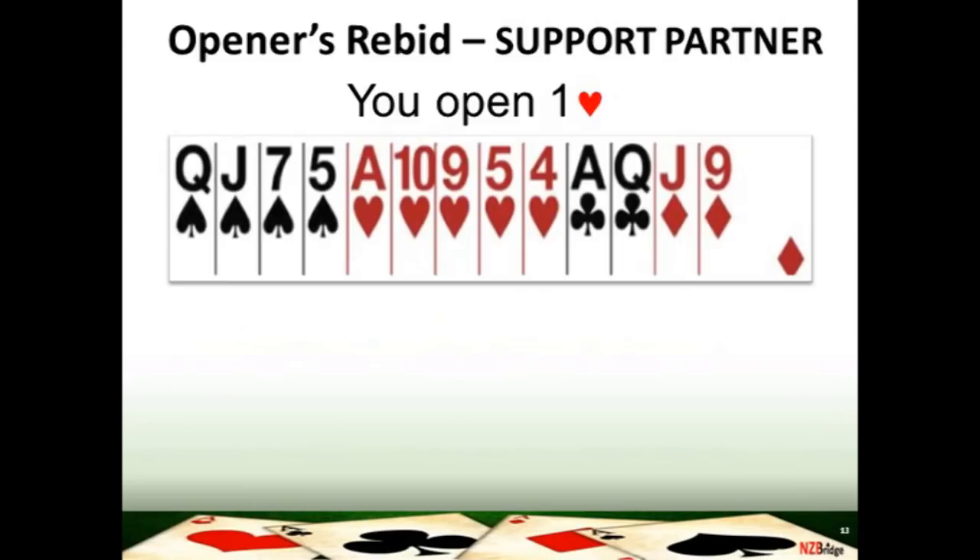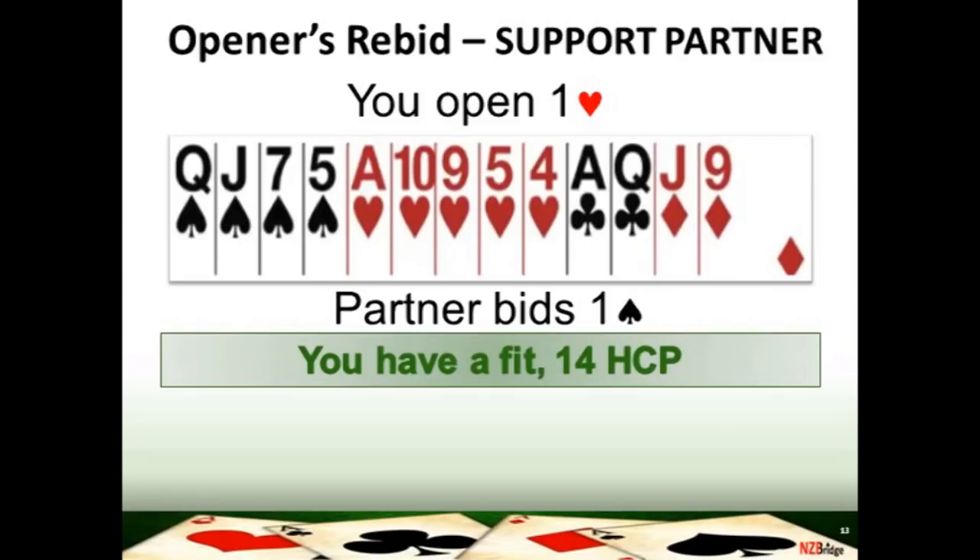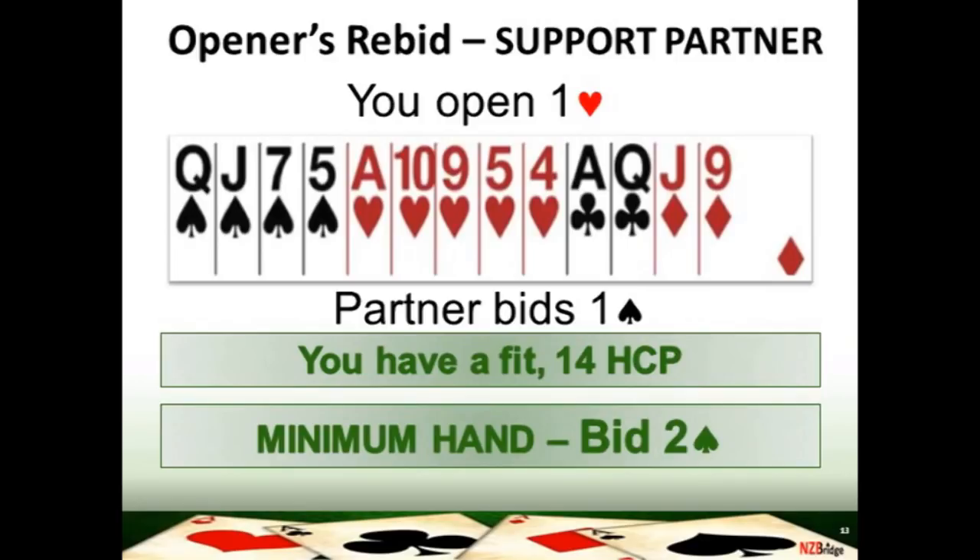On this hand, you had opened the bidding one heart because you've got opening points and you bid your longest suit. Your partner responds one spade. Can you pass? Certainly not — your partner has just changed the suit; that is forcing and you must rebid. They've just promised you four spades. You've got four spades as well, so you've found your eight-card fit. The action you need to take on your rebid is to support your partner's spades. You count your high card points — you've got 14, which is the minimum opening hand range of 12 to 15. So your bid here is two spades, explaining to your partner you've found a fit in spades and you have a minimum hand of between 12 and 15 points.